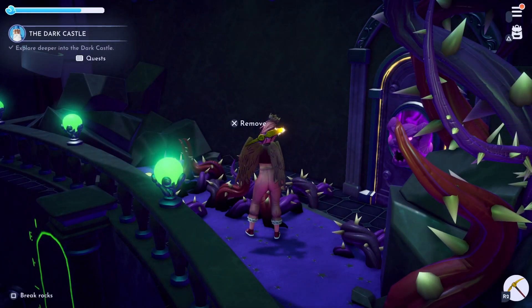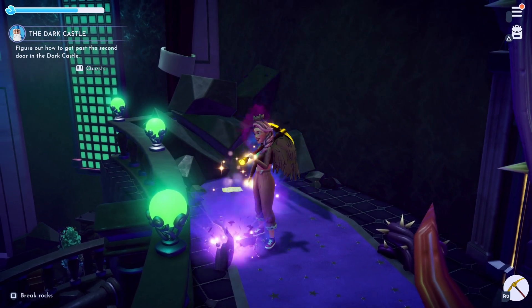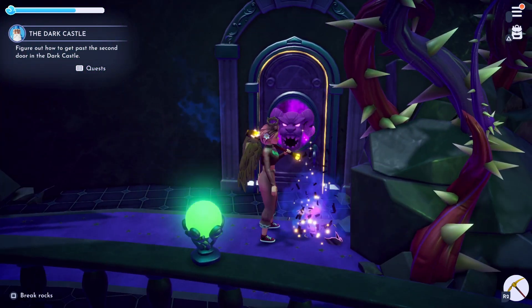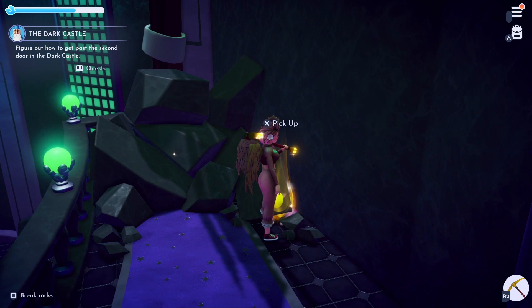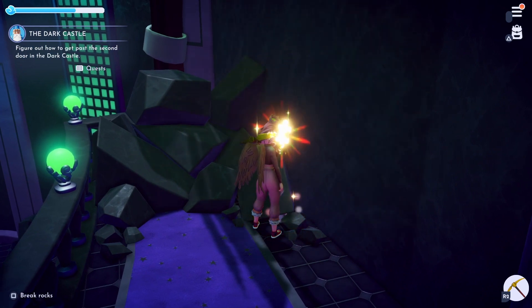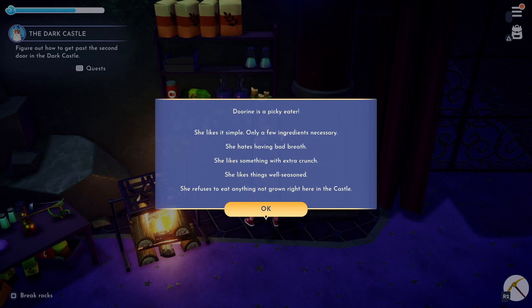Explore the next floor by clearing any night thorns and other obstacles that block your way. Head up the flight of stairs where you should find the next door at the far end of the castle. Here you should also find a memory that reveals the door is called Doreen and we will need to feed her to get her to open for us. Close to the door there is a cooking station, a selection of ingredients and a recipe book which will give you some clues regarding the food that Doreen likes to eat.